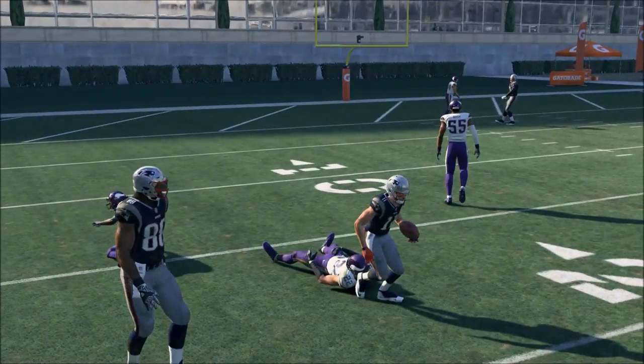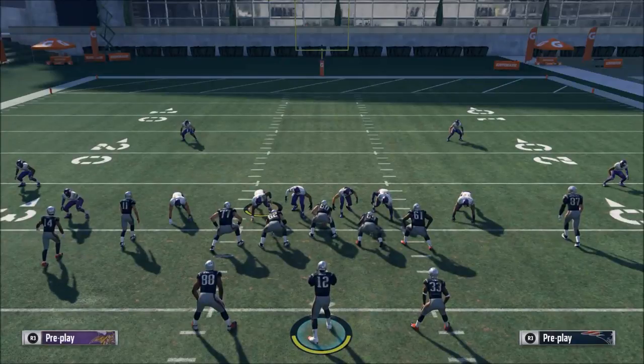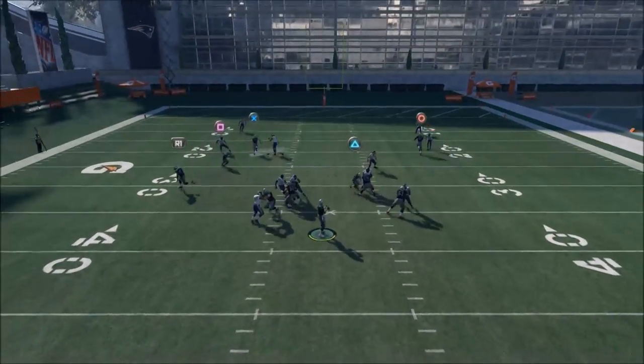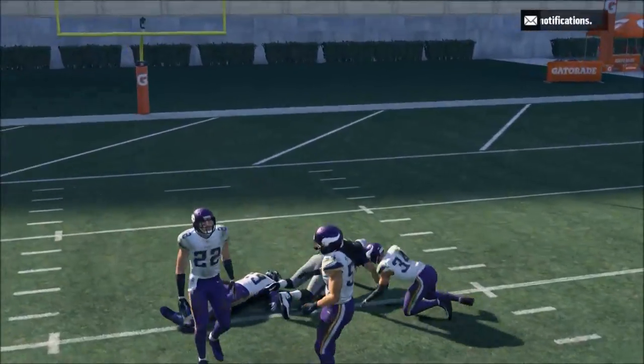Most people are going to try to take away Rob Gronkowski. There's just a lot to defend in this formation. If they take away Edelman, you're more than likely going to be able to fit the ball in to Gronk over the middle.